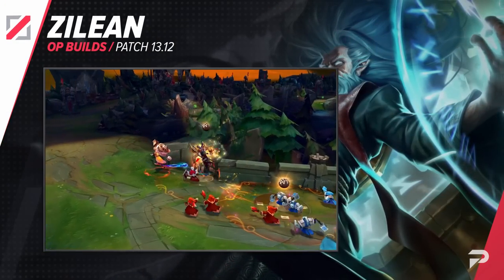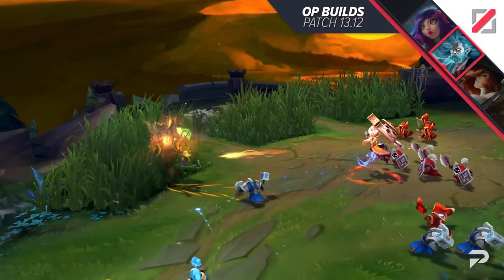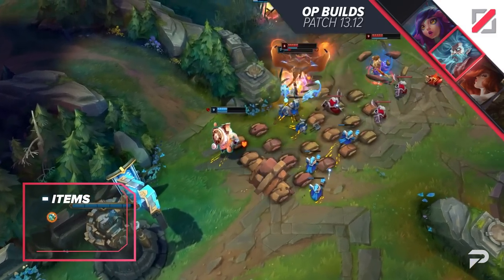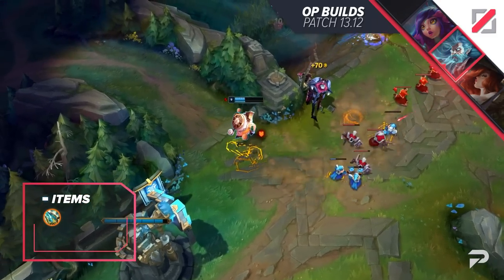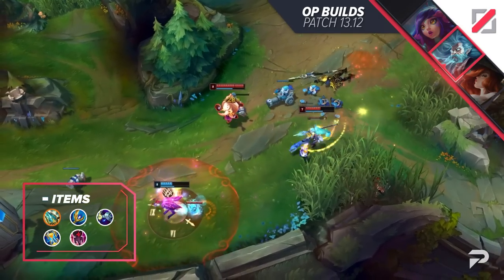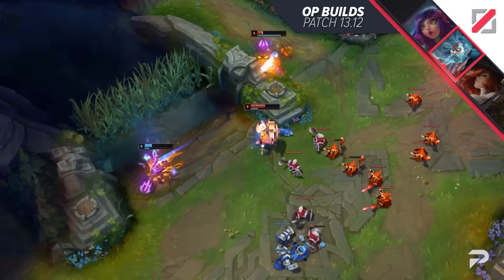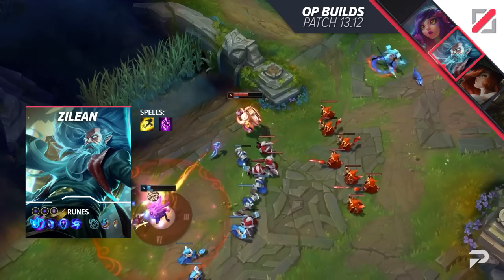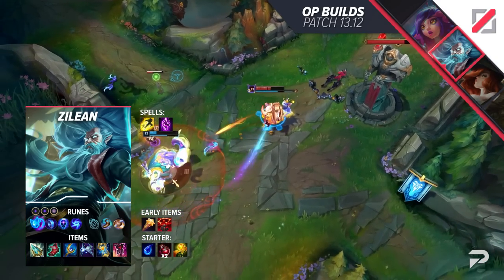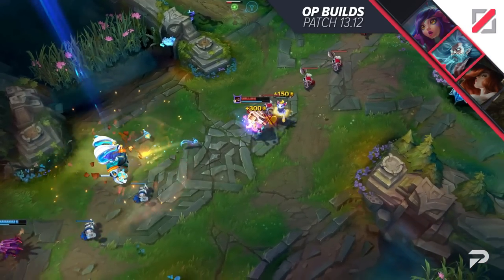Next, a build for a champion that hasn't seen much screen time — Zilean. He's always been annoying to face, and with this build he's going to be an even bigger problem. Start with Tear of the Goddess and rush Rod of Ages, turning into a living tank. Your purpose is offering zone control, dictating the pace of the fight, and turning enemy engages into death traps. After Rod of Ages: Archangel's Staff, Cosmic Drive, then supportive items like Imperial Mandate or Staff of Flowing Water. A Zhonya's Hourglass is also valid for extra defense. For runes: Aery, Manaflow Band, Transcendence, Gathering Storm, Magical Footwear, Cookie Delivery, Double Adaptive, and one Defensive Shard.